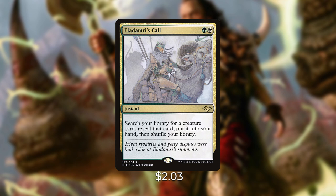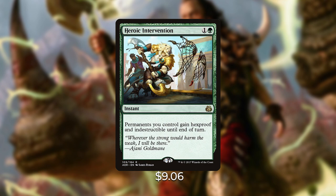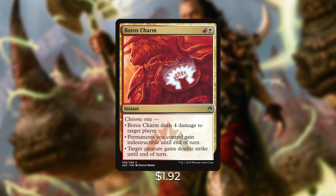Since our main game plan is winning through combat damage, if opponents board wipe or remove our key pieces, we need protection. First is Heroic Intervention — one and a green for an instant: permanents you control gain hexproof and indestructible until end of turn. It has gone up in price but is really powerful against board wipes or targeted removal. Boros Charm — a red and a white for an instant — gives you three options: deal four damage to target player, give permanents you control indestructible until end of turn, or give target creature double strike. We'll mostly use the indestructible mode, but the flexibility is very nice.